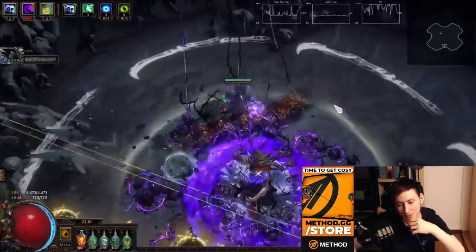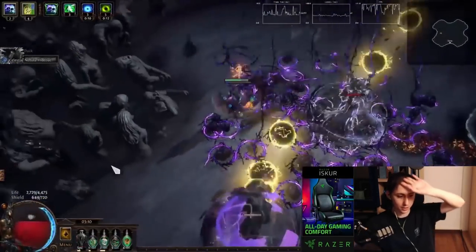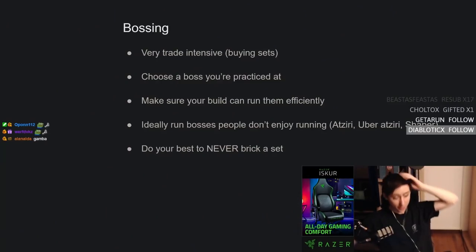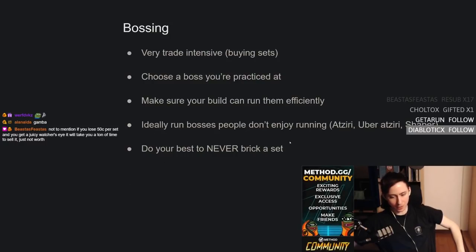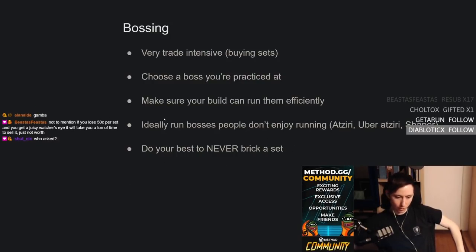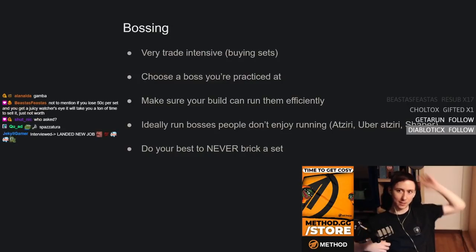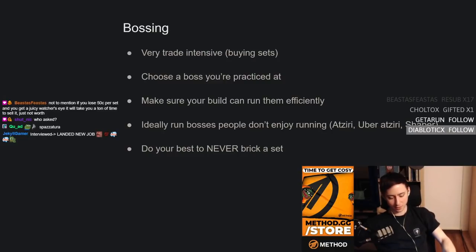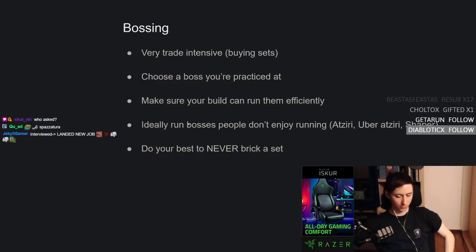Gambling in Path of Exile is never a good thing early on. You can gamble later when you have currency, but early it's a really bad call. Lastly, do your best to never break a set, because breaking a set is basically throwing currency in the trash. Since the league hasn't started yet, go on a character now, throw on some budget gear with a five-link, and practice these bosses. It's something people underestimate — a lot of these bosses are really unforgiving — but if you know the mechanics well, you can run them almost without fail even on budget gear.